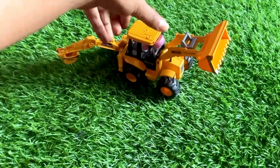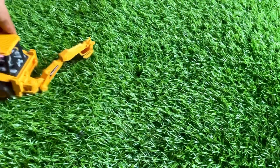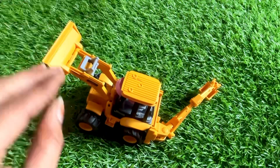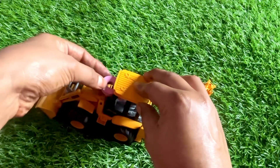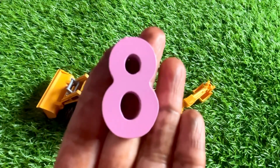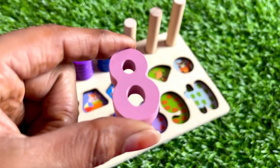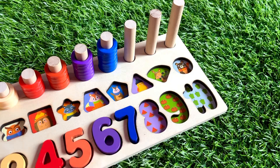It's a yellow color JCB machine! Let's find our next number on the driver's seat. We got it — our number eight! It's number eight in pink color. Let's count here — eight watermelon pieces: one, two, three, four, five, six, seven, eight.